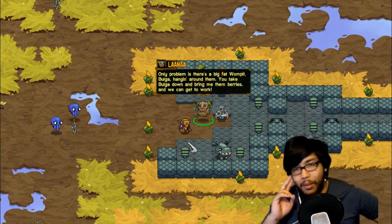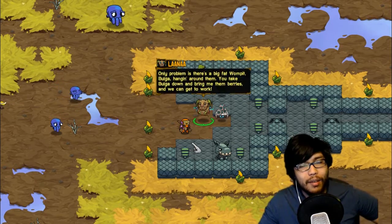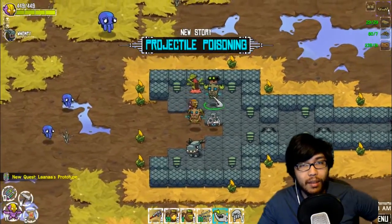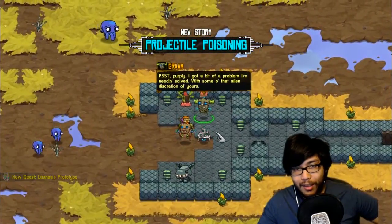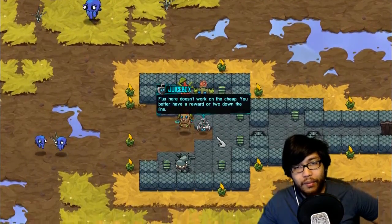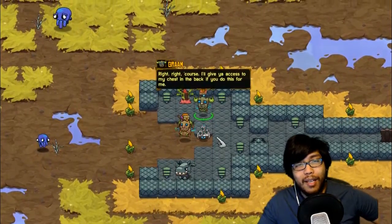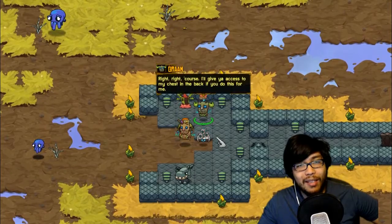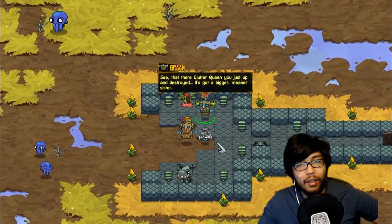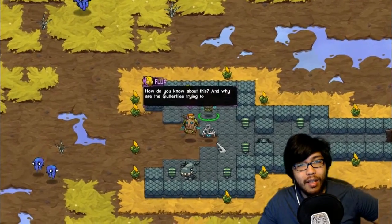There's a patch of bump berries due south of here, I marked them with roots so I can find them at each harvest. Only problem is there's a big fat wompit bull hanging around them. You take Bogus down and bring me them berries so we can get to work. And what does this guy want? I got a bit of a problem needing solving. Flux here doesn't work on the cheap — you better have a reward or two on the line. Yeah, right, of course — I'll give you access to my chest in the back. Oh, I want that!